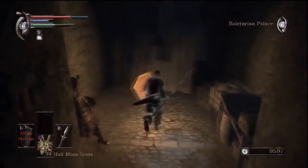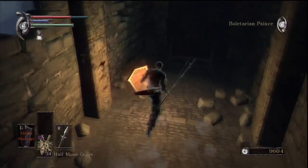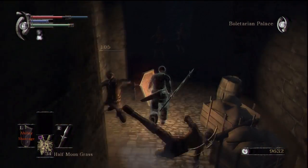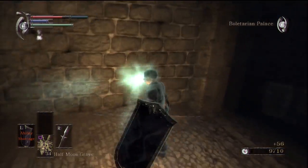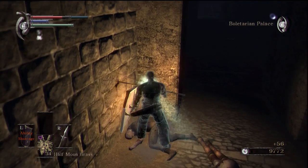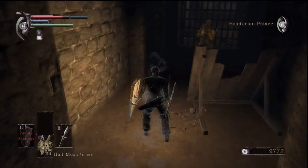Yeah, sneaky guy there. I think there might be another one - nope, no one there. Yeah, crossbow guys. Seeing the advantage of the shield and spear combo. Ring of gash resistance - if you're English, gash is... yeah, not necessarily something you want to be resistant to.